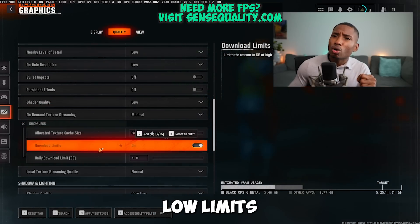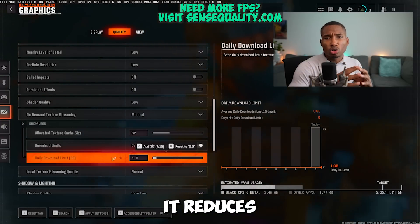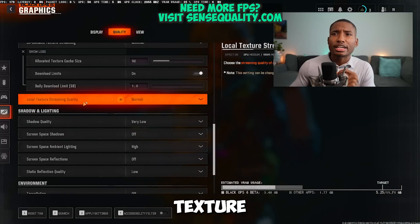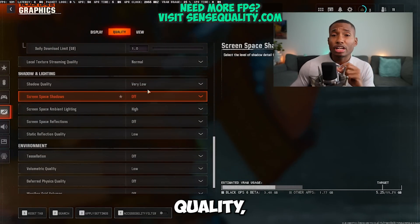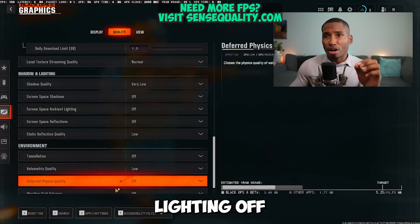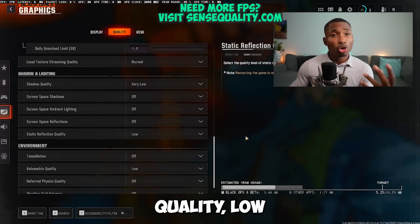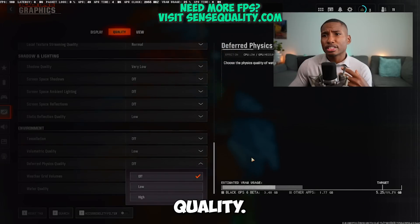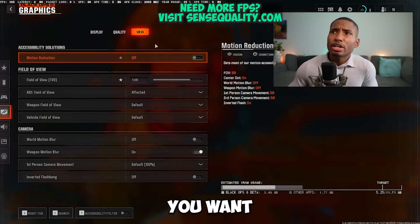Set on-demand texture streaming to minimal, download limits to on, and the daily download limit to 1 — this reduces packet burst you receive in game. Set local texture streaming quality to normal. Shadow quality: very low. Screen space shadows: off. Screen space ambient lighting: off. Screen space reflections: off. Static reflection quality: low. Tessellation: off. Volumetric quality: low. Deferred physics quality: off. Weather grid volumes: off. Water quality: off.